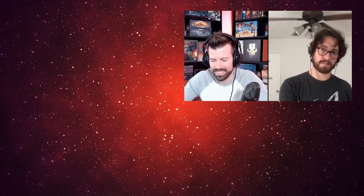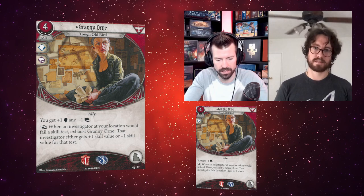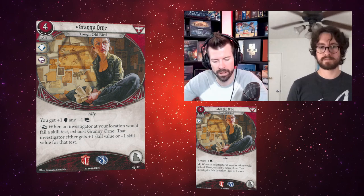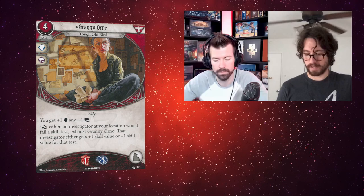Granny Orne — the Tough Old Bird — has an upgraded version. She was introduced in Stella's deck at Level 0; this one is Level 3, four cost, ally. You get plus one willpower and plus one intellect. When an investigator at your location would fail a skill test, exhaust Granny Orne — that investigator either gets plus one or minus one skill value for that test. She has one health, three sanity. Crucially, this one lets you succeed the test — the original Granny Orne could only manipulate the failed-by amount.